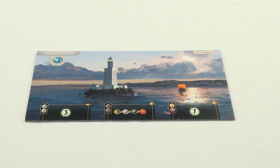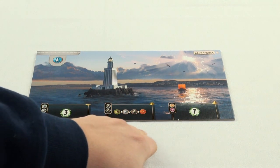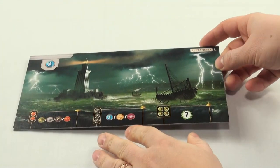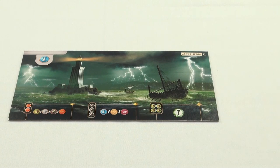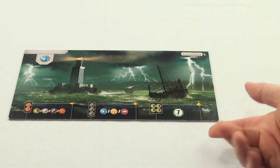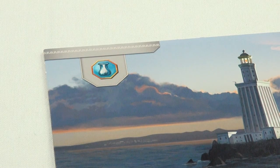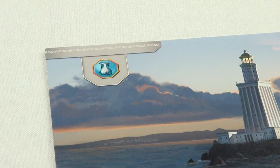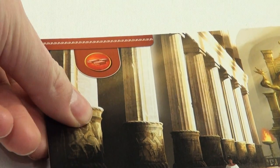For this example, we'll go with the Lighthouse of Alexandria. At the bottom of the Wonder Board you'll find build stages, which give you rewards once you finish them. If you flip the board over, you'll find a nighttime mode which is a little harder but gives you different rewards. In the top left corner of your Wonder Board, you'll find a resource that your Wonder provides for you automatically. For each Wonder, it can be a different resource.